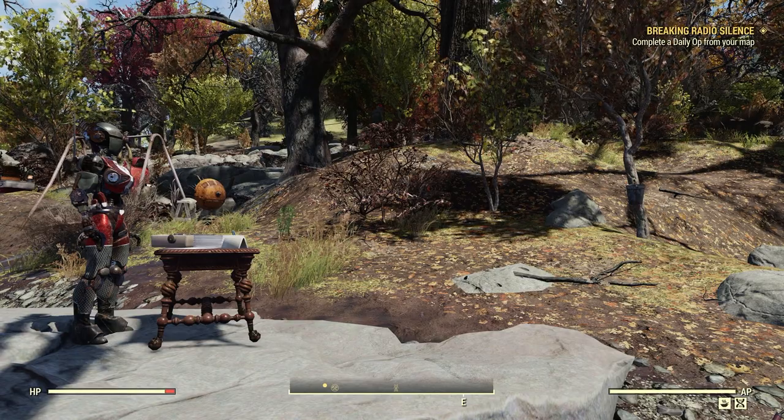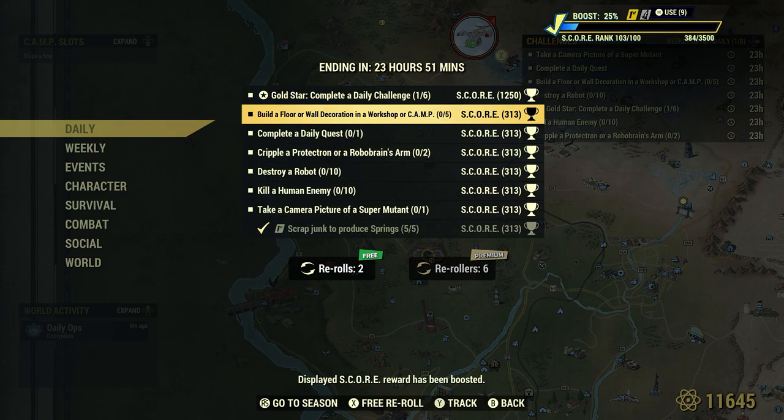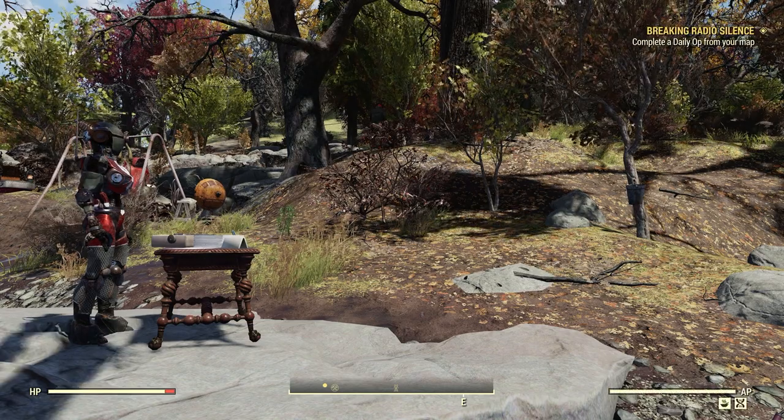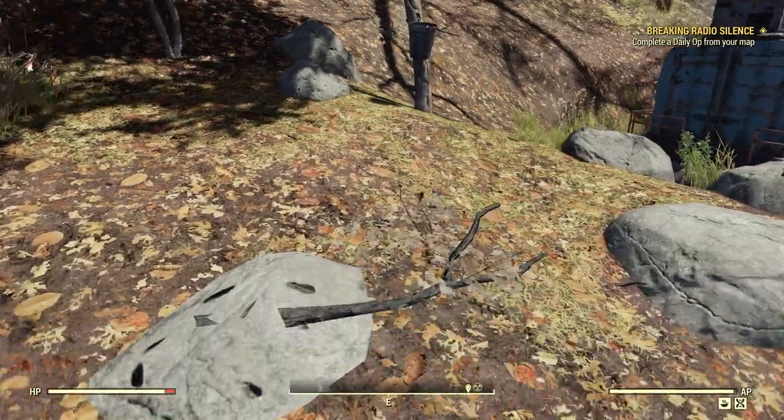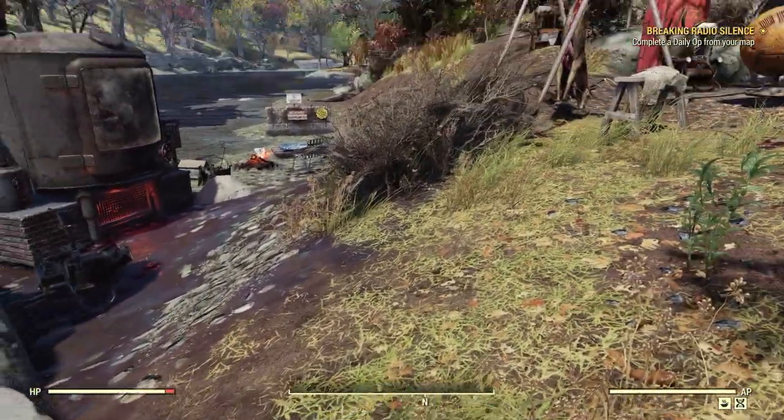Again, you can go out in the wasteland, find junk items such as clipboards and scrap them. Or because we're just doing daily challenges and want to move on with our day, we can just do it this way. What's next? The floor or wall decoration in a workshop or camp — 5. We can go ahead, claim any old workshop on the map and build a floor or wall decoration in it, or we can just do it right here in our camp, which is what we're going to do.